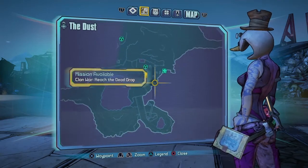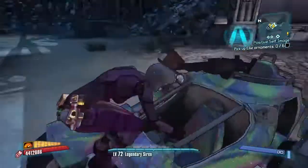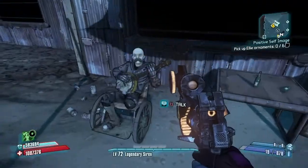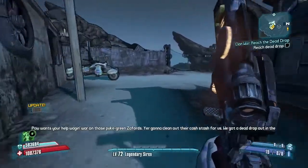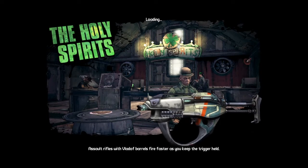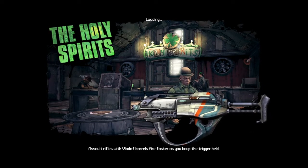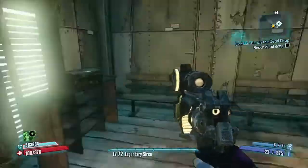It's in the Dust — you will see it. It is a mission available and we are going to head there now. We have arrived and you're going to pick the mission up right here. We have to make our way to the dead drop. Here we are in the Holy Spirits and we're about to pick up our next mission — the final mission, actually — where we will be doing the glitch from.